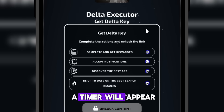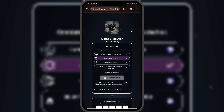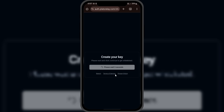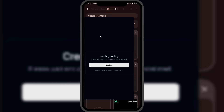As you can see, a timer will appear in front of each task. Wait for it to finish for all tasks. Now, click on Unlock Content. Wait for 5 seconds, then click on Continue.